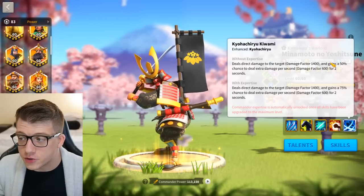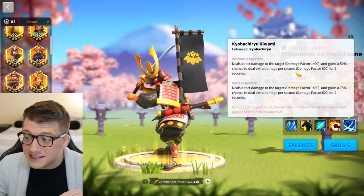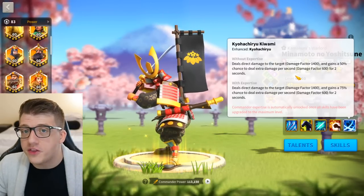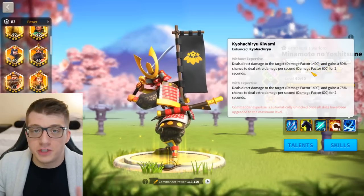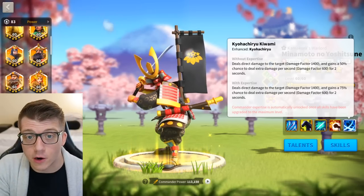His active skill without the expertise deals direct damage to the target with a damage factor of 1400, and has a 50% chance to deal additional damage per second with a damage factor of 600 for two seconds — that's an additional 1200 damage factor that only occurs half the time. So on average he deals about 2000 damage factor to a single target, which is super powerful in the early game.